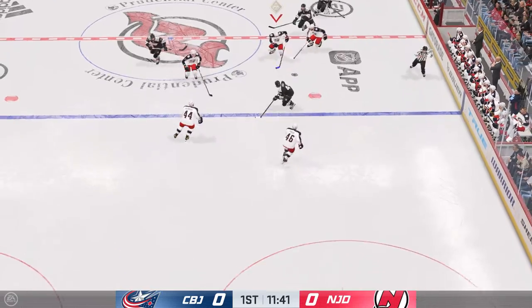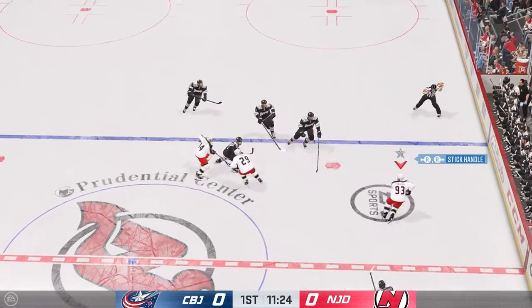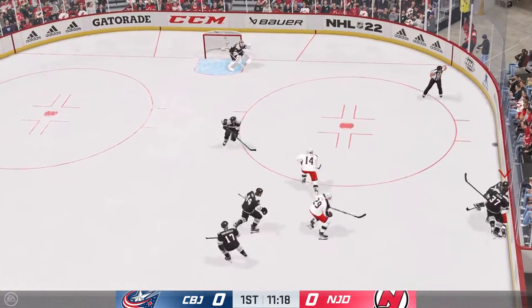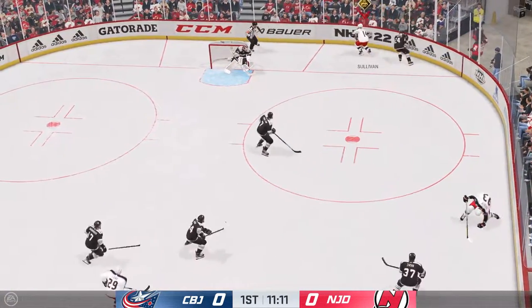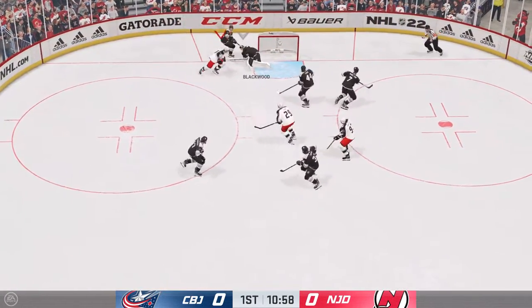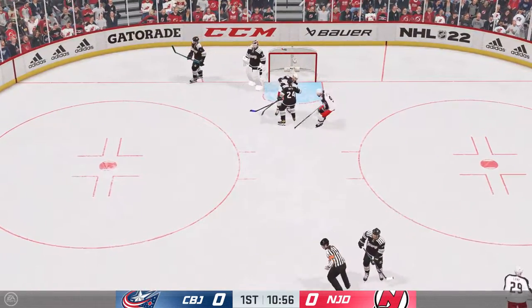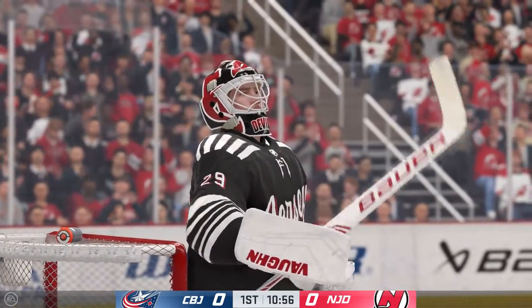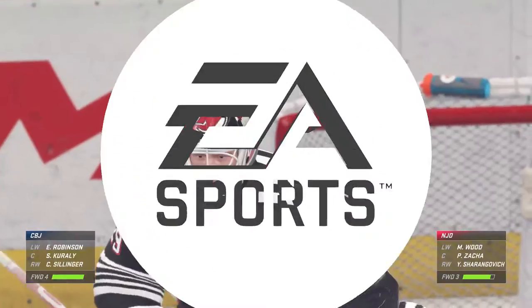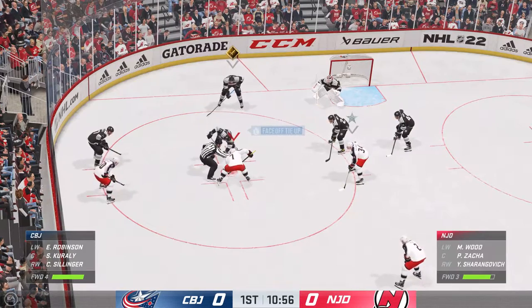The Devils move it ahead, and that pass goes off a stick. Columbus plays it up ahead — crunches it into the boards. He used the boards as an anchor, there's nowhere to go, and he delivered that hit crisply. Blackwood's on top of that one for a whistle. A little bit of traffic starting to form around the net. Still lots of time left in the period, still looking for our first goal.